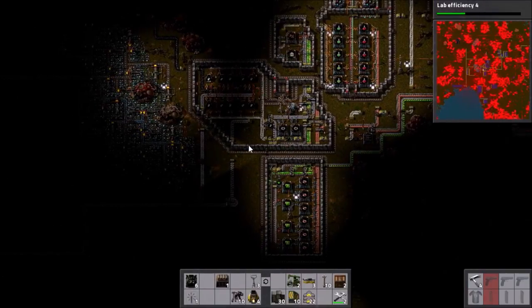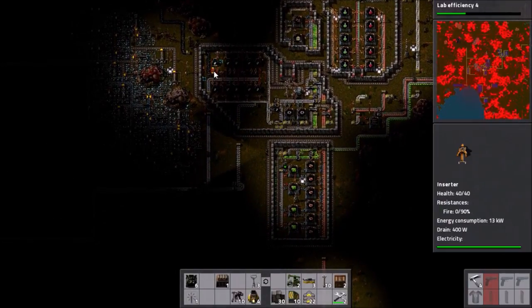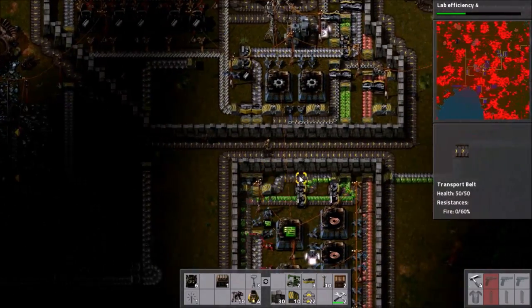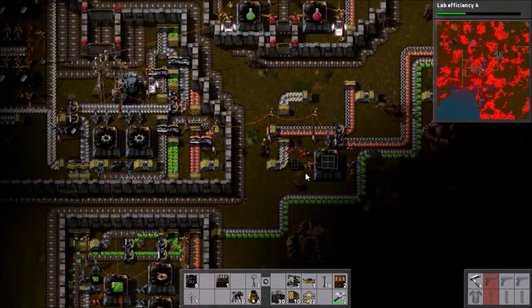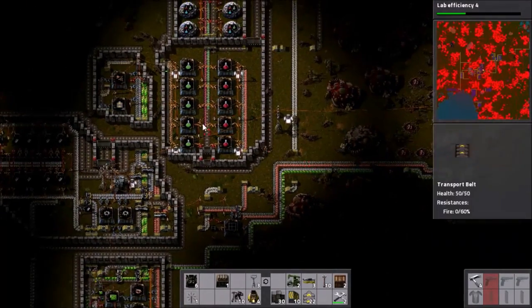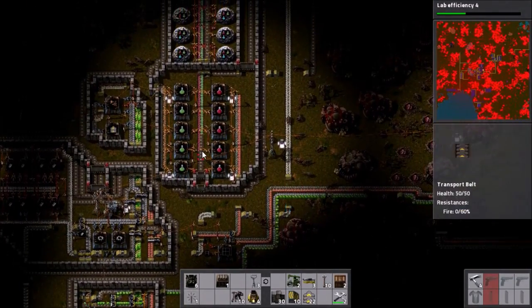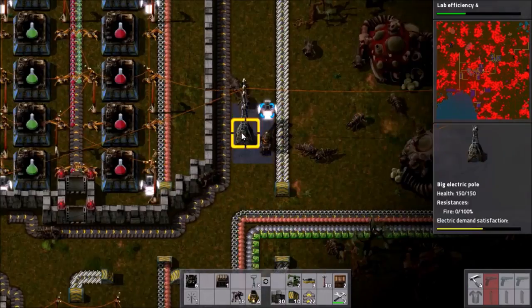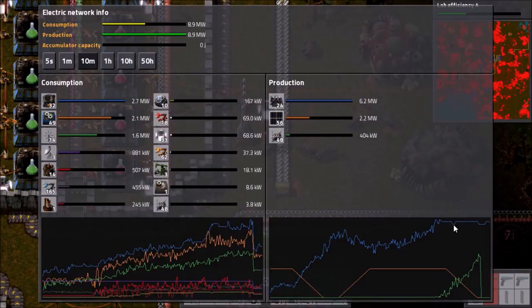My next job will be to sort out the steel stuff there because I'm not happy with where it is. No biters have attacked it recently but that may change, and also it's weird. The science is looking good — the blue and the green are running down a bit but they've not run down past all the assemblers, which would be the important thing. Power's gone rubbish, so let's see why.